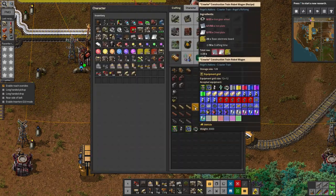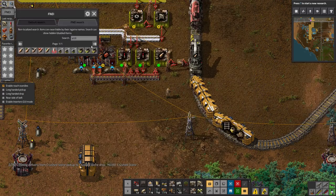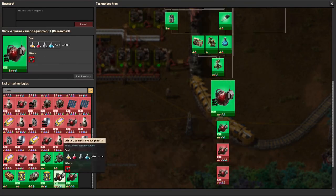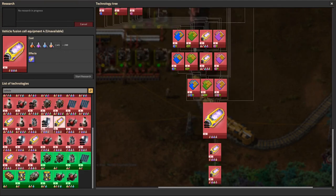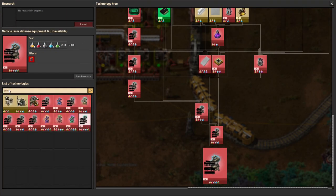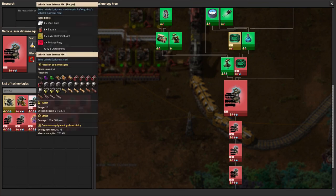Here we see a row of what look like turrets — laser defence. So I could potentially make these. What do they need? They need rubies. That's something a bit out of — not something I've done yet anyway. But they can be put into the vehicles. That's the sort of thing I'm looking for.